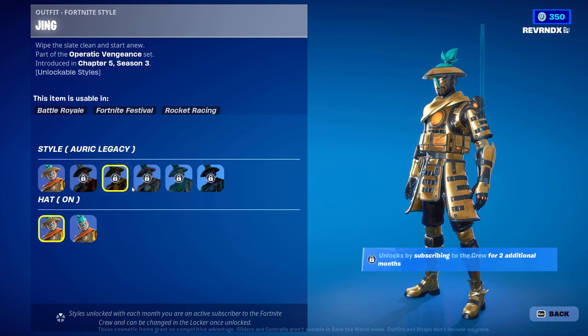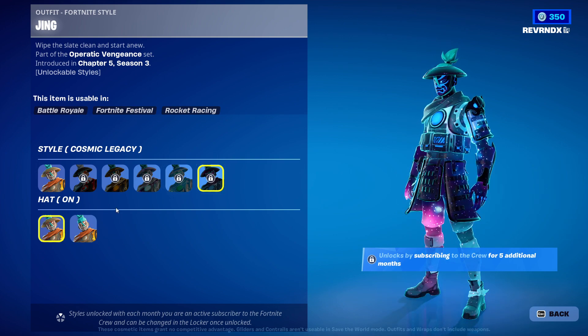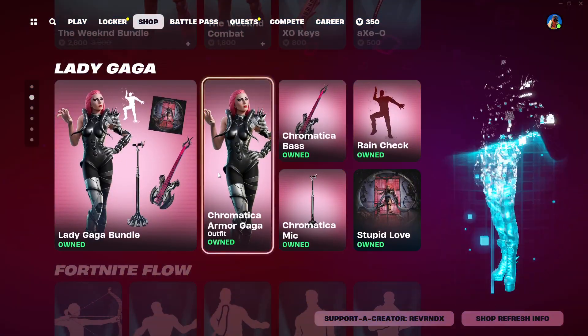Obviously, you'll unlock them as you go down the list of being a Fortnite crew member. There are different variations as well. Let's keep going — Marshmallow is still in the store, and Weekend is still in the store.